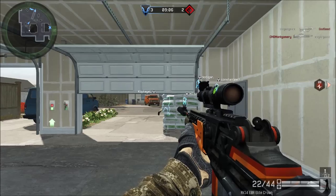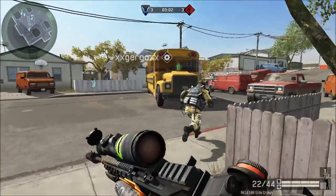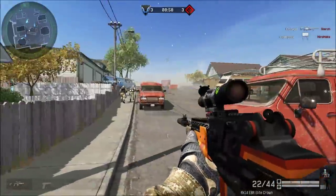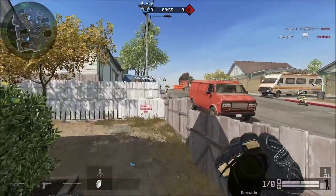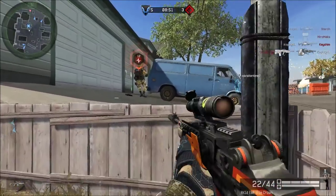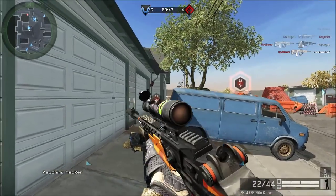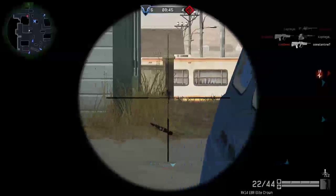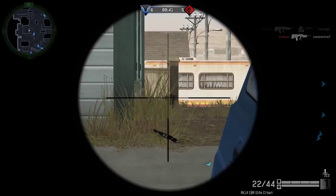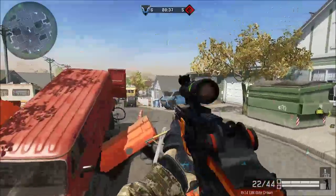Here we are on Street Wars, probably the best sniper map you can find for sniping. It's really annoying when you're not sniping on this map — all you have to do is camp at the top of a hill and you're done. By the way, this is not an auto sniper — people always think it's auto for some reason. It's just because the rate of fire is so high for semi-auto that it looks like it's auto.